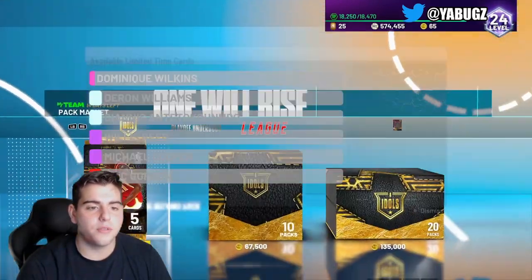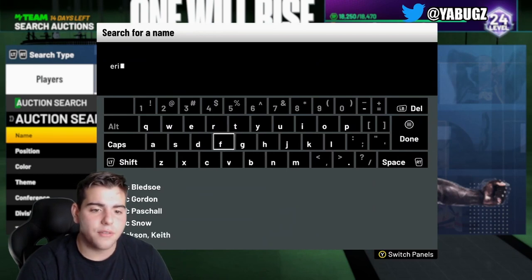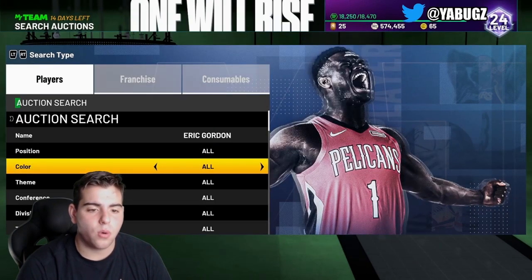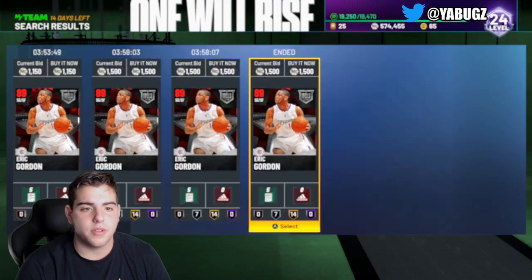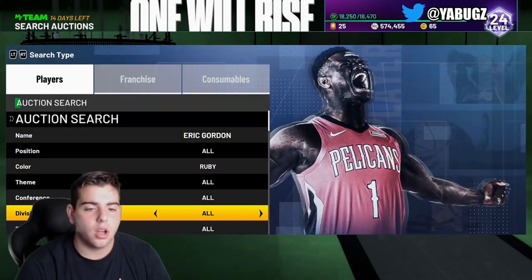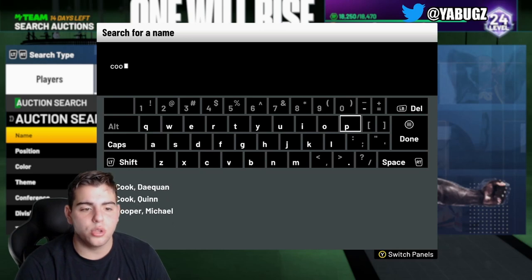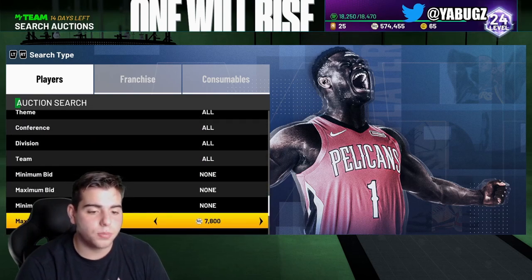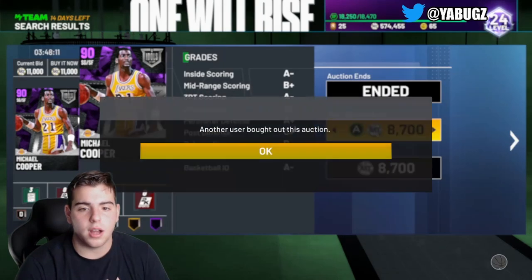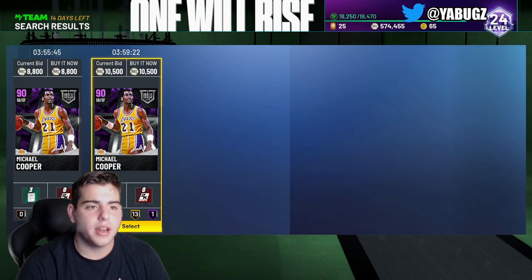I would say the investments right now definitely lean toward Eric Gordon as well, because he can shoot like Michael Cooper. So if you guys want to make MT, definitely try sniping one of those cards. I think Michael Cooper is definitely one of the best investments right now — he's definitely going to be the guy to invest in, especially since he's so usable at a cheap price. If you guys remember all those other Amethysts like Doug Christie and those cards, they did rise a lot. So Michael Cooper is definitely a candidate to rise a ton — try to get your hands on him, try to snipe him.